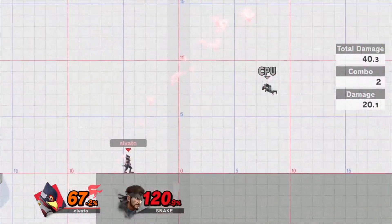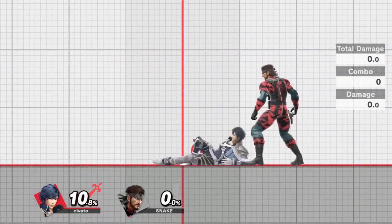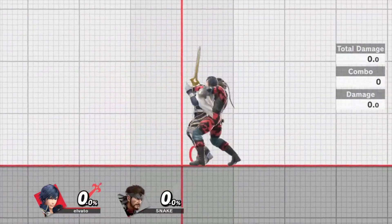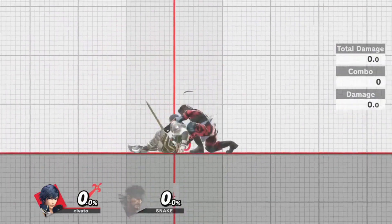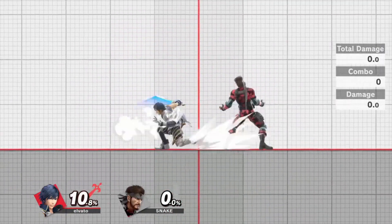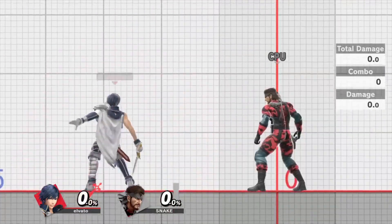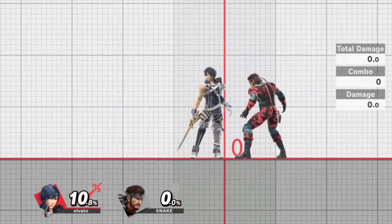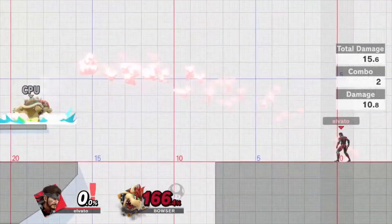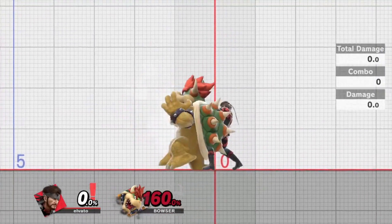The third and last piece of advice is regarding snake's down throw. When snake uses down throw, he basically gets a free tech chase on you, and you have a total of 5 options as to what to do next. You can either roll forward, roll back, use normal get up, use a get up attack, or simply do nothing. The trick here is to use a different option every single time. Being patient and mindful during this move can save you a stock or some extra damage. Keep in mind that some characters can get hit by a guaranteed forward tilt at 140%, and all characters get killed by an up tilt at 160, regardless of which option you choose.